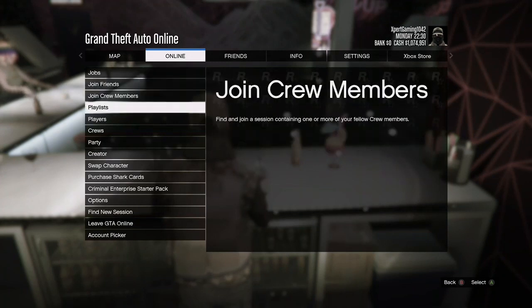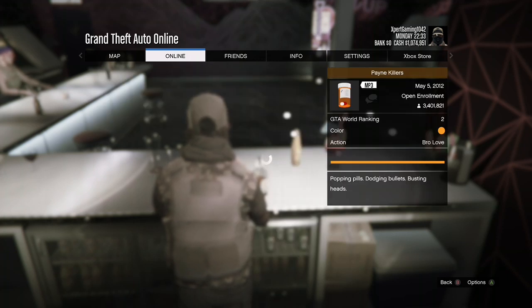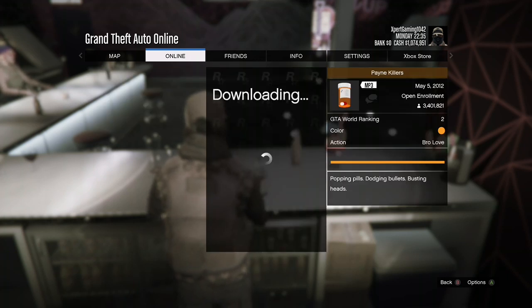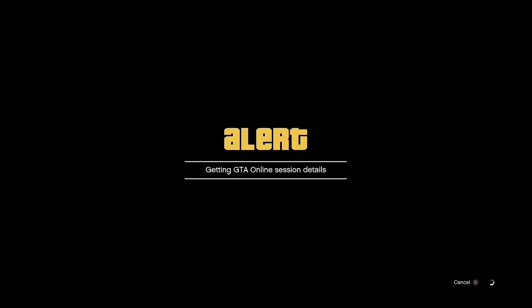When you're serving drinks at the bar, you want to press start, go to online, go to crews, go to suggested crews, go to any crew, view members, and join a crew member in a different targeting mode. Accept the first alert and decline the second.